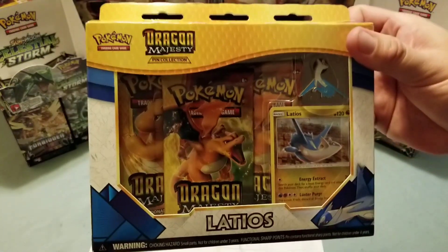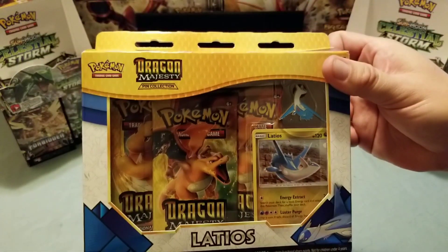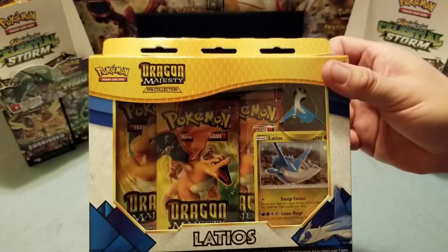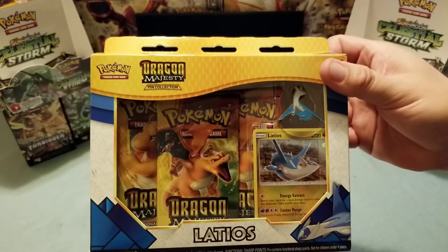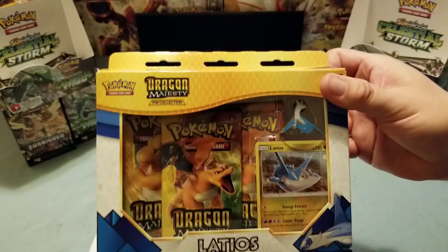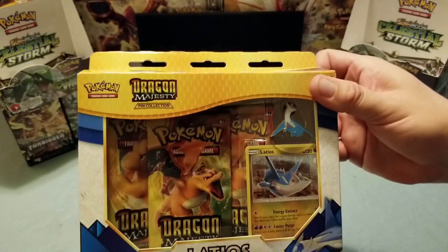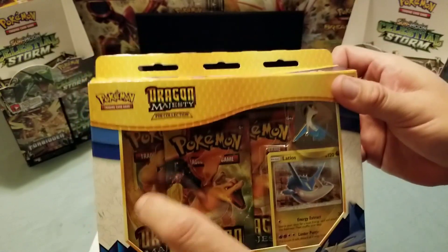We're going to be opening two more of these today. These are the Latios pin collections — the store we got them from did not have Latios, they said Latios but they did give us five dollars off for one of these. If you want to hit Walmart and see if you get lucky, feel free. This has the Charizard pack in the center and Dragonite.